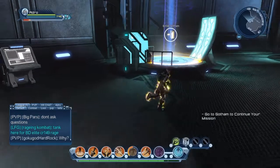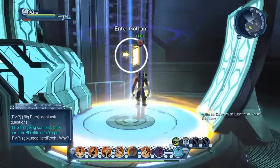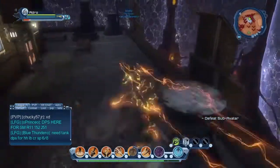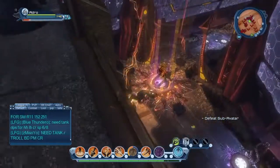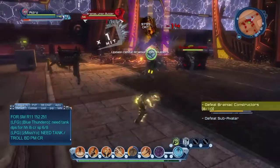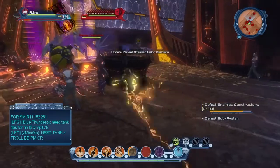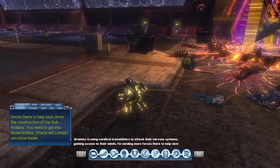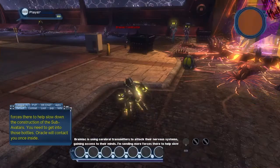You have to go through this teleport to South Gotham and you have to kill the sub avatar that spawns. There are also three missions, I believe: Uncivil Engineering, Deconstruction something, and then there's another one. So that's Uncivil Engineering.